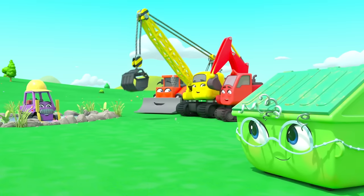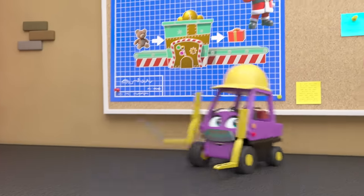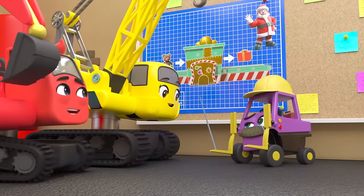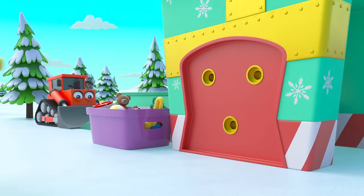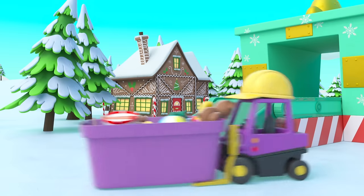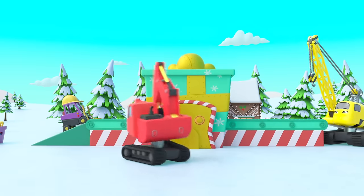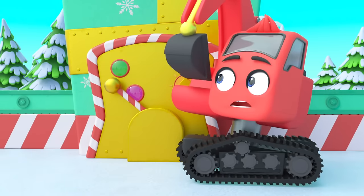Great work, guys! It's Christmas time at construction HQ and everyone is really excited. But first they have work to do — they need to build a present wrapping machine. The presents go in here and come out here. But wait, they're building this for Santa! Diggly and Daisy are so excited — they might even get to meet Santa. Wow, in no time at all the present wrapping machine is almost finished. Now it's time to test it — Diggly pulls the lever. Mr. Rubble puts the toy on the conveyor belt and out it comes all wrapped up. Pop! Oops — uh-oh, now the machine is running backwards.